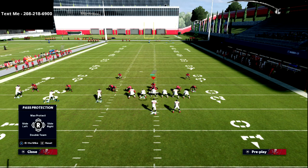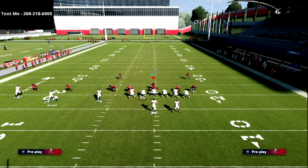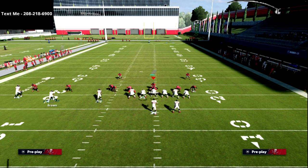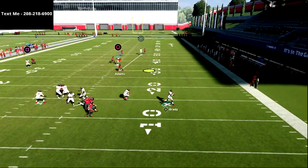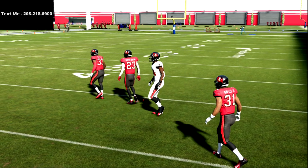Another thing you can do is ID the mic, which works for both running and passing. You can slide, ID, and double team. For example, if I want to roll out to the right but have my running back block a specific person, I'll ID the mic — that tells the running back who to block. Then I double team another player. At the snap you'll see the cut block trigger, and I can roll out and throw on the run. This is a tactic from Madden 20 that transferred to Madden 22 and is very effective, especially from Trips Tight Inside.